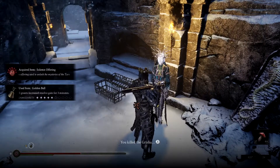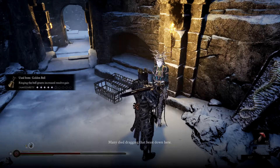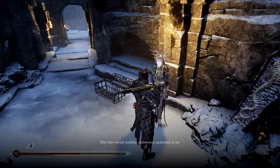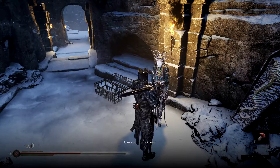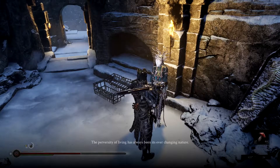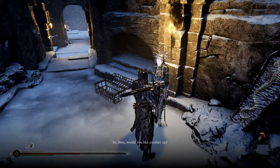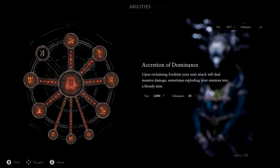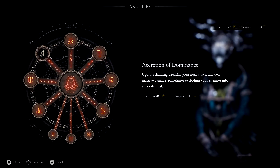You killed the Grisha. 'Many died dragging that beast down here. He served as a slave, a guardian — that they would worship. Unfettered, enshrined in ice. Can you blame them? The perversity of living has always been its ever-changing nature.' Let's get that upgrade, fully upgrade this big boy. 'Upon reclaiming erudrium your next attack will do massive damage, sometimes exploding your enemies into a bloody mess' — so if we die our next attack should be pretty good.